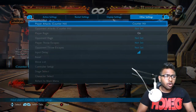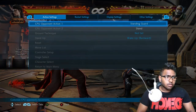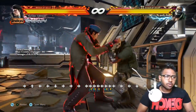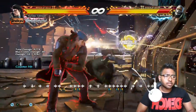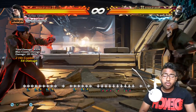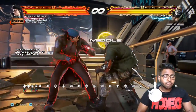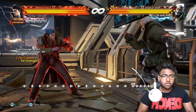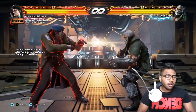Now the final key moves: b+1+2 is a great move for giving plus frames on block — very similar to instant while running 2. On hit it gives you a guaranteed d+3+4 follow-up for really strong damage: b+1+2 into d+3+4 for extreme damage.